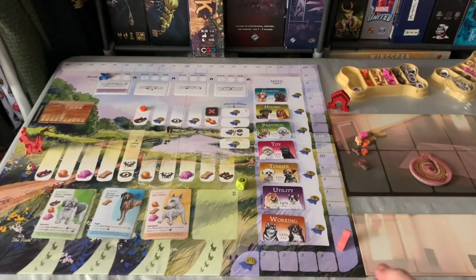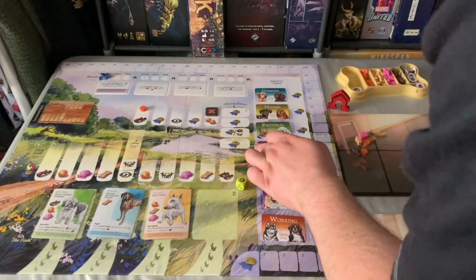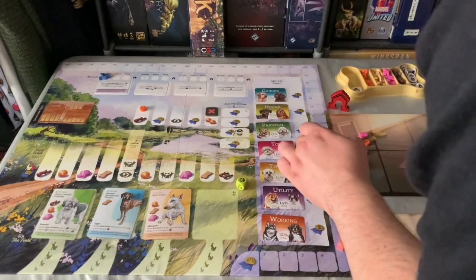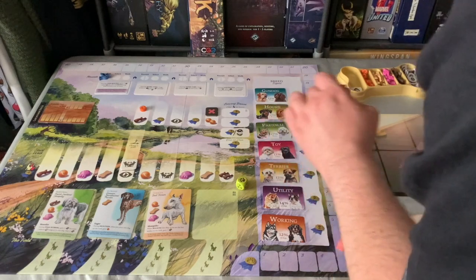When you move your player you can move as many places as you want along a branching path, landing on a space to get the reward and keep going. When you get to the end there are four slots: three points, two points, one point and a lead on a dog, and then the last one is minus one point. It's like a sort of race.